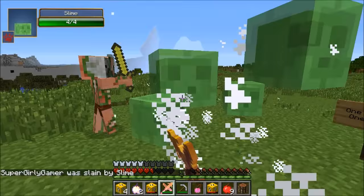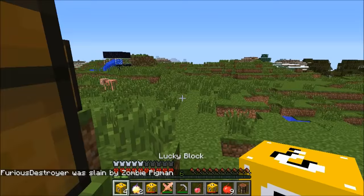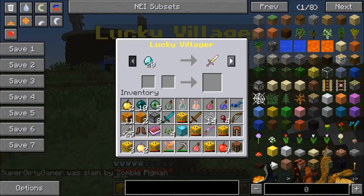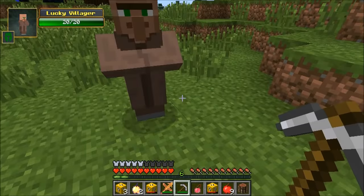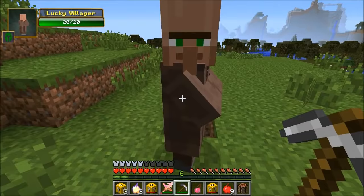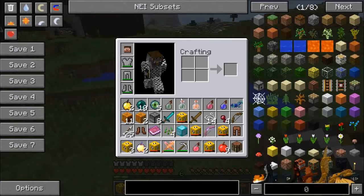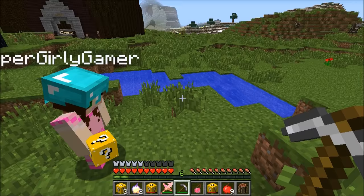A big slime spawns — should be killable, but splits into lots of smaller ones. Very sorry about the slime's family. A monkey villager spawns with horses. Then horses drop from a block followed immediately by hay — perfect combo that is genuinely epic.